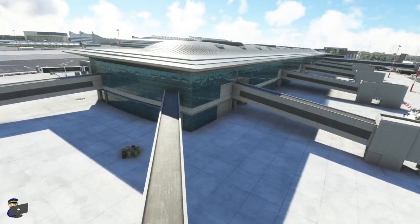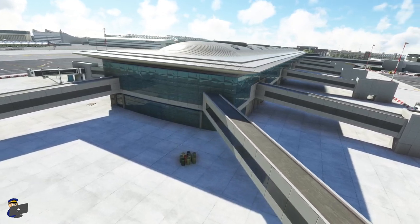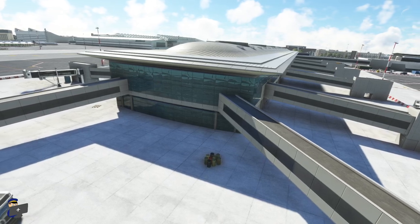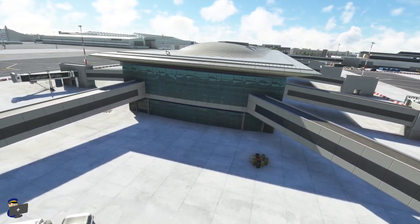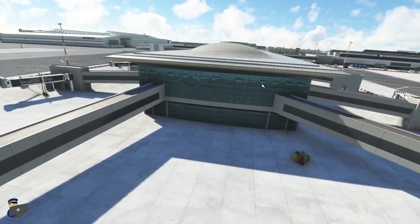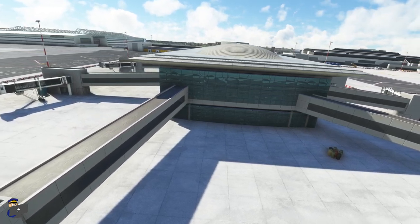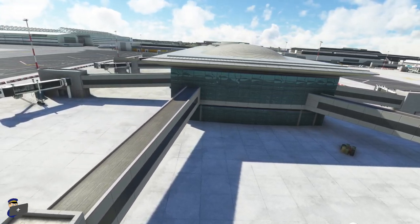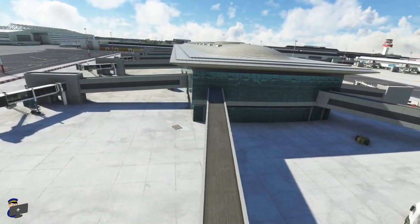This is Terminal 1's most eastern pier, which is shown on the charts as under construction, so it's nice to see that it's been included to future-proof the scenery. The modelling is pretty good and this curved roof looks alright, though some of the textures are a little bit dodgy. I'm really not a fan of the opaque window textures here — they've kind of tried to recreate a wavy reflection and it just doesn't work. It doesn't look realistic; it looks a bit cartoony, unfortunately.